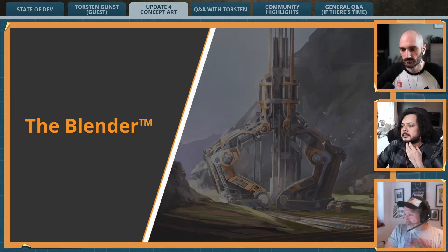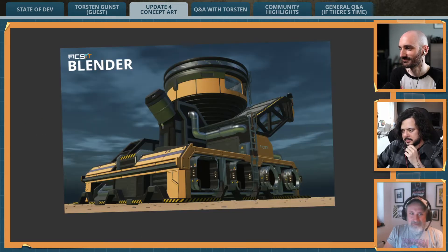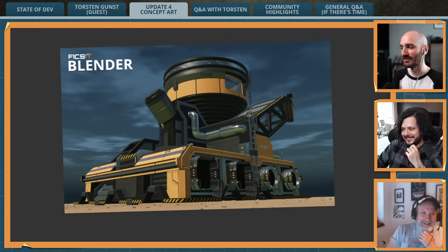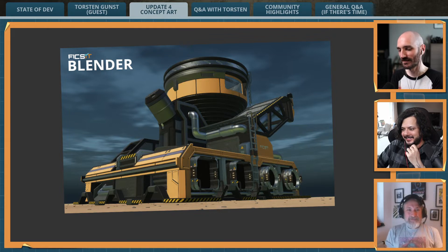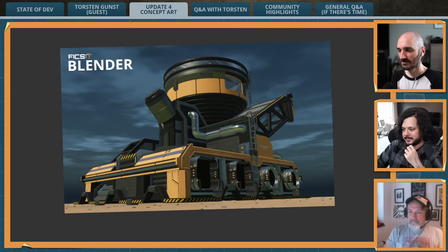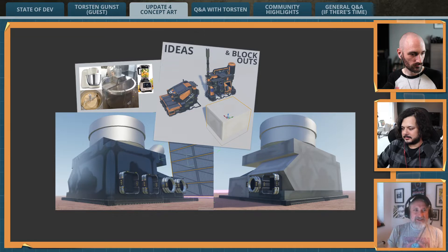The blender — yeah, that was also a really fun building. This is from the test level; we have a scene we use for testing. It's just flat ground with nothing on it, just some nodes and a big white wall somewhere. It looks very ominous, but the blender — yeah.